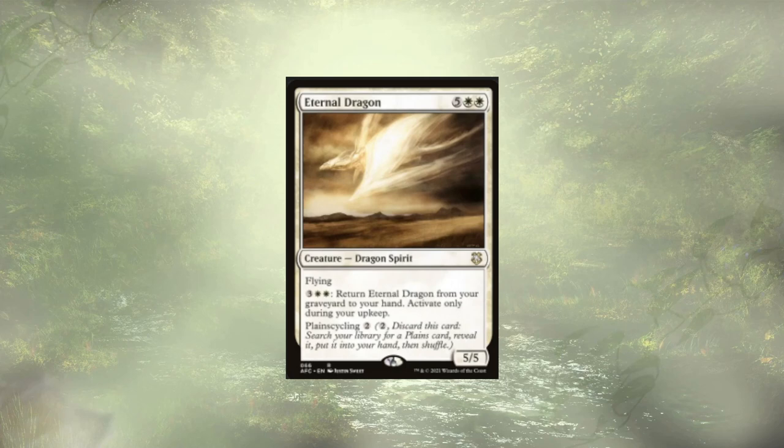Eternal Dragon is kept in the deck from the original, really for that Plainscycling. We don't have a ton of non-basic plains, though we did add a few new ones recently with these Surveil Lands. It's a nice way to get ready to have the ability to Plainscycle, and at our upkeep if we really wanted to pay 5 we could return it from graveyard to hand — but we generally don't bother.